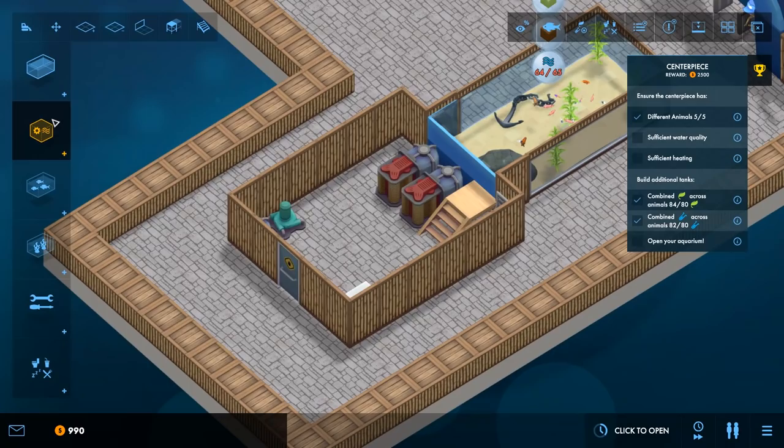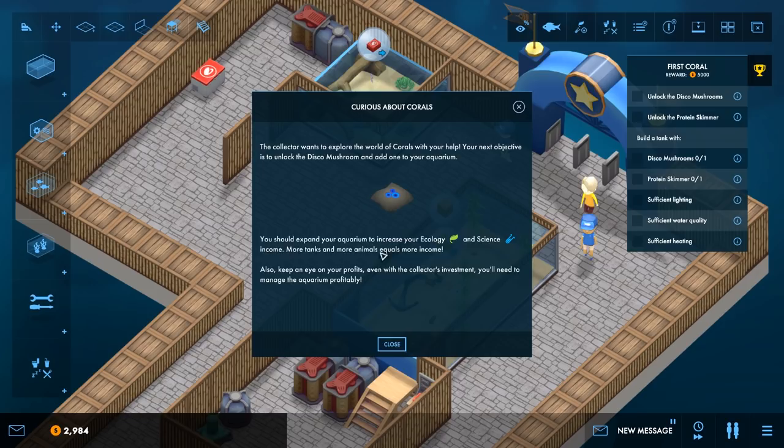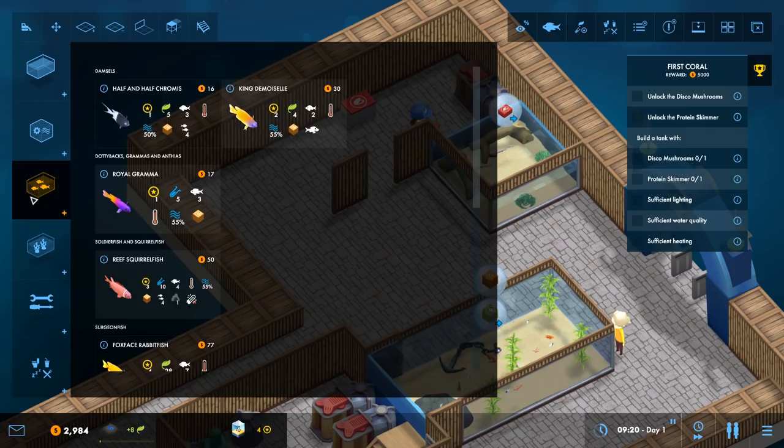We're now open. This is about corals — the collector wants to explore the world of corals, which we have done before, so we unlock the disco mushroom. We also unlock the protein skimmer, which we'll do in a moment. I need to go ahead and place another tank in this corner — it's probably where we'll put some of the corals.